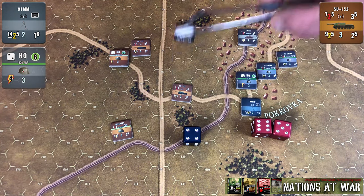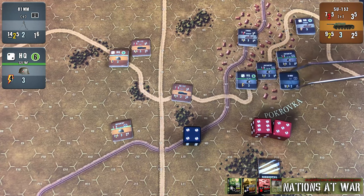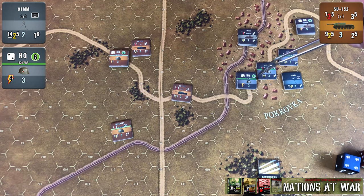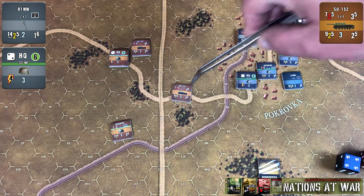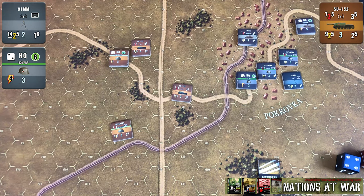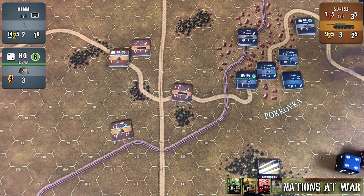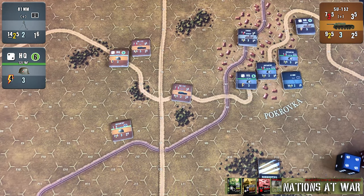Let's change things up and bring our mortar back here behind the city and say it's conducting its attack. In this case it could, because the HQ located here could give line of sight and call it in. This would be during the HQ's formation activation and would count as one of its fire missions for that activation. You would conduct the attack the same way just described in indirect attack mode, and you would still have to be within range — you can't use the mortar outside of its effective range. Once it completes its attack, it would again be marked with an ops complete.